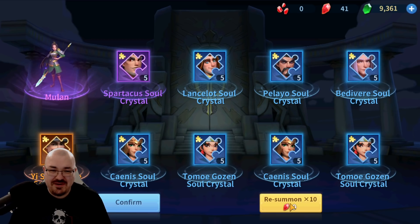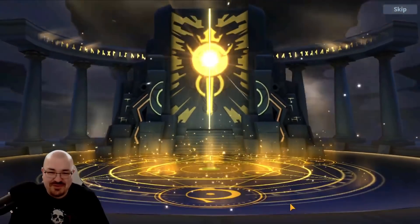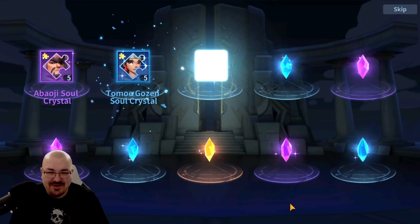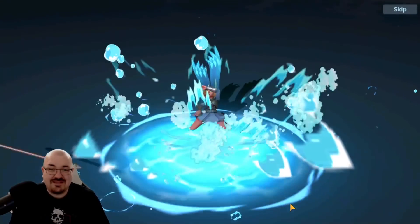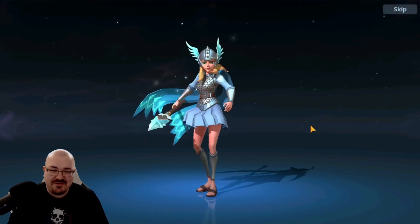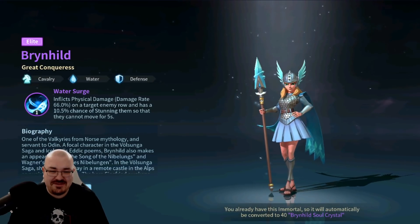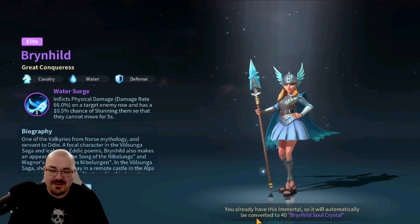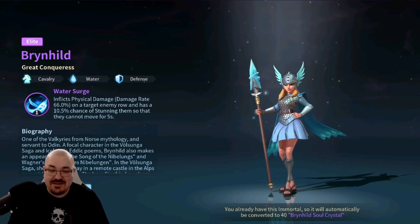Let's do another 10. I got four more — maybe I get lucky. Come on, give me an orange! One of them is epic — I got Brunhild! This is not bad because I am working on her for my water team. Since I already have the immortal, she will automatically be converted to 14 Brunhild soul crystals.